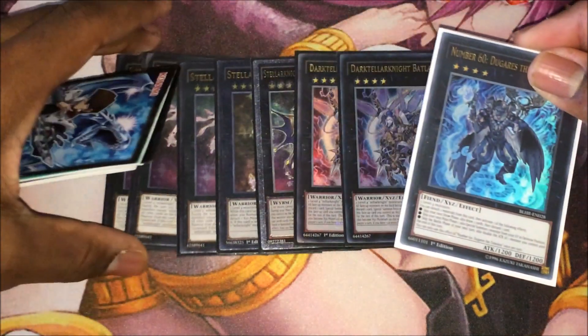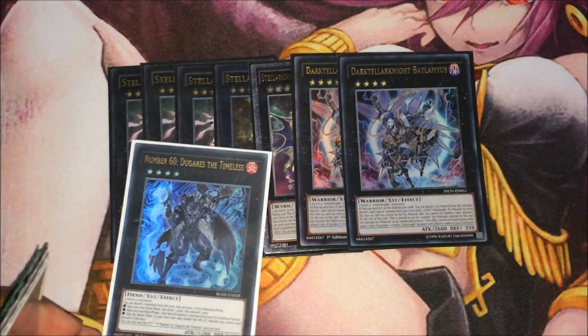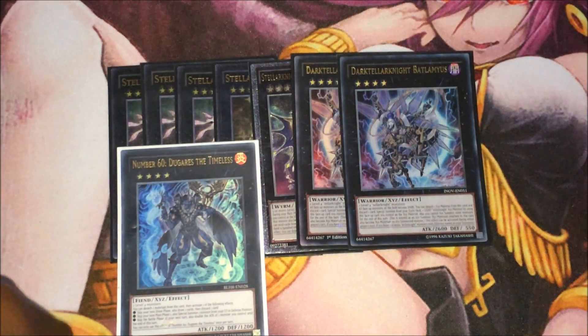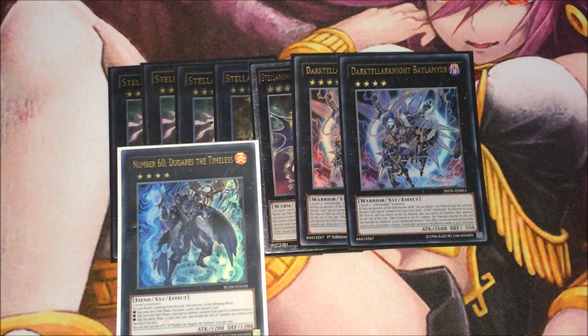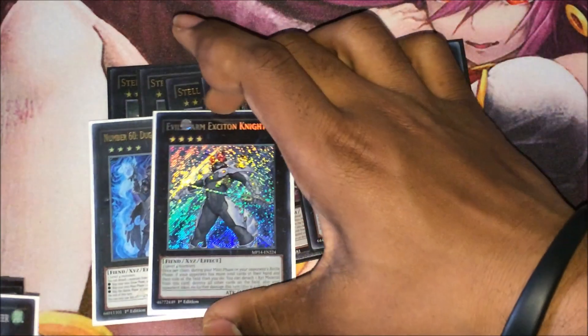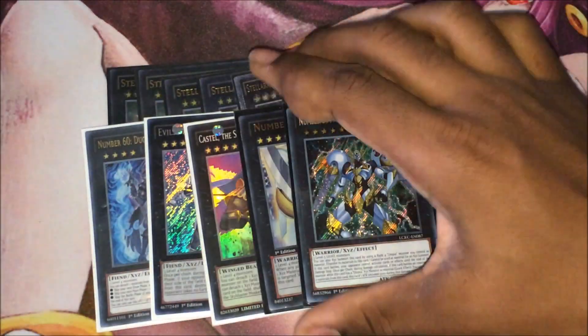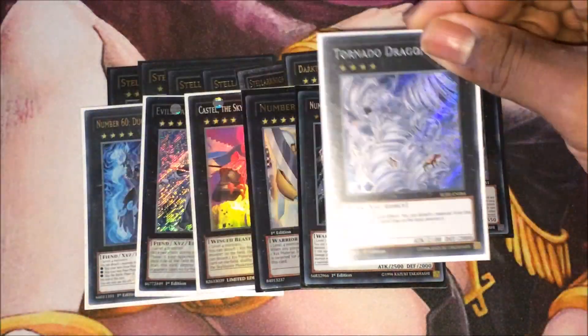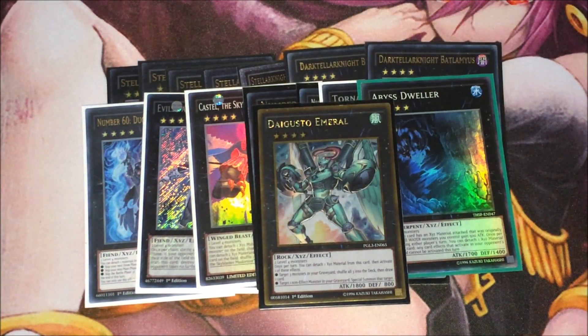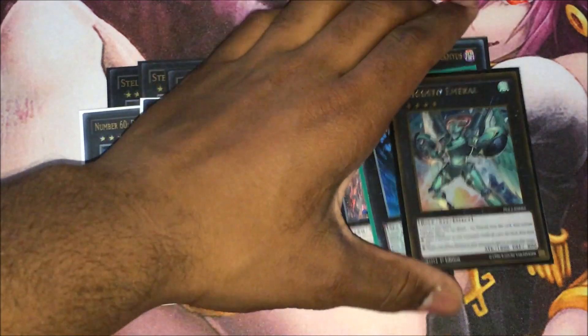I'm testing out some of the XYZs here. One Timeless — I like its draw effect where you skip your draw phase and draw two, then pitch a card, which isn't really a problem especially if you've got an established field. One Evilswarm Exciton Knight, one Castel, the Utopia package, one Tornado Dragon, Abyss Dweller, and Daegusto Emerald to round up the extra deck.